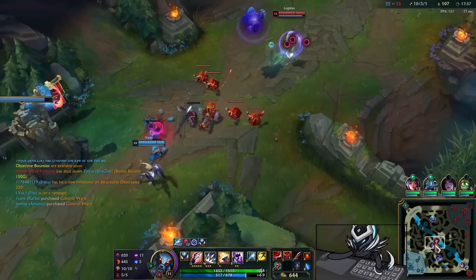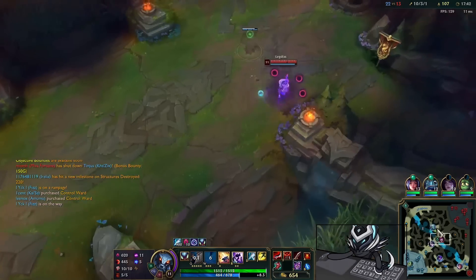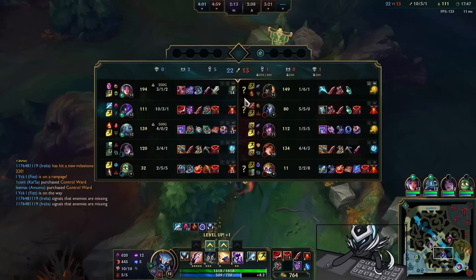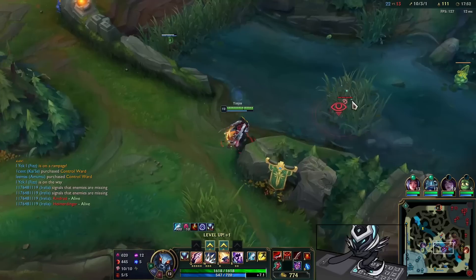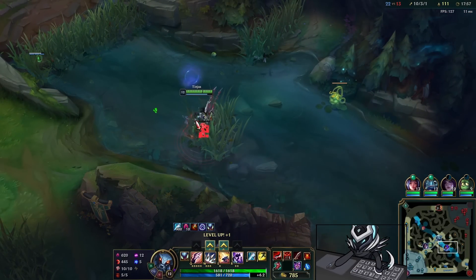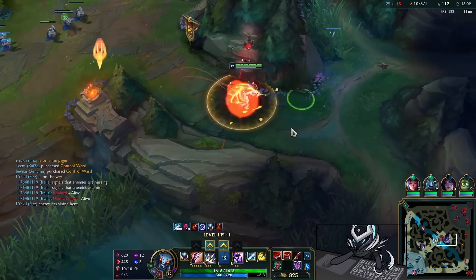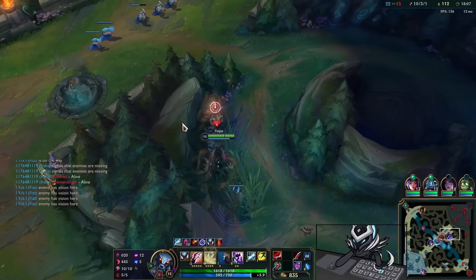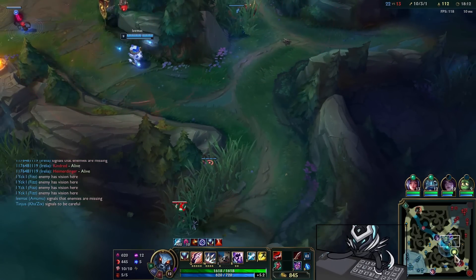I decide to go for a third Serrated Dirk here rather than Serylda's — mainly because the enemy team is so squishy I can afford to go triple lethality. I'll go straight into Edge of Night next and that'll give me some safety when jumping in. Enemy team isn't building armor just yet, so having more lethality earlier while they're not is going to be more worth it. Serylda's will be fourth item instead.